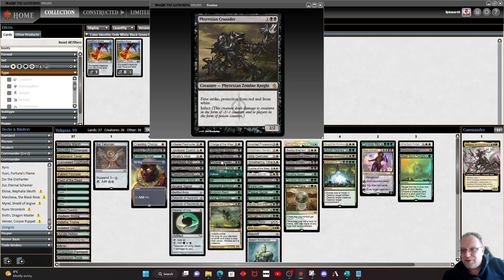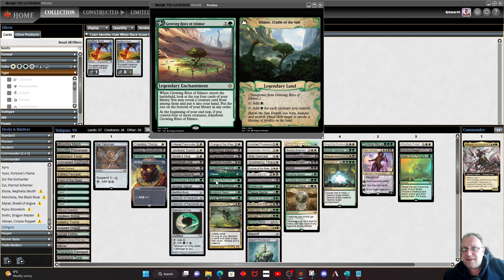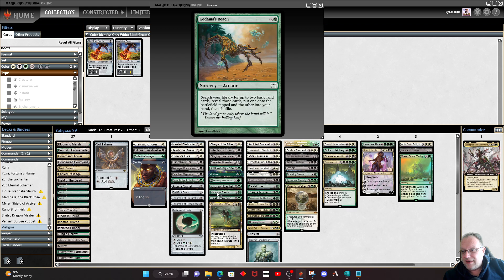Awakening Zone is included just for ramp — the blockers are quite nice and give us some tokens to block with, and having it give us that little bit of mana really does help. Growing Rites of Itlimoc goes and finds one of the creatures we really need, then it flips quite readily. With the amount of tokens we're producing, we'll be getting a lot of mana off it. Basilisk — Deathtouch and Toxic. Viral Spawning gives us a 3/3 beast with Toxic and we can flash it back as long as someone is corrupted.